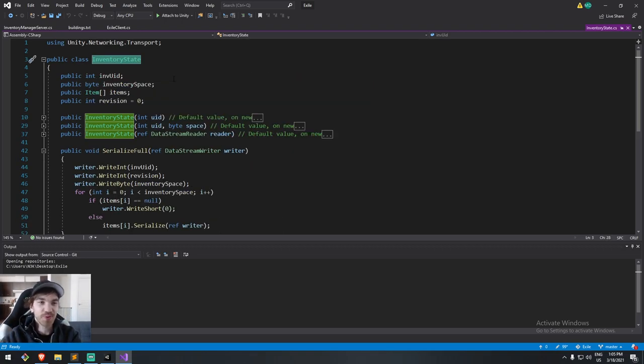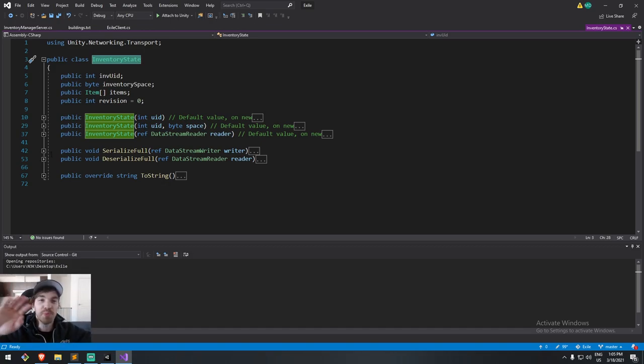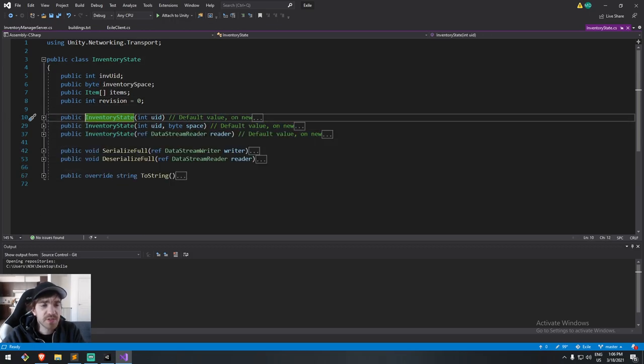InventoryState is: if one person has an inventory, InventoryState gets the whole thing — you can serialize that state and replicate it somewhere. The fields are: inventory ID, inventory space (players have a default of 30, a chest might have 10), a list of items, and also a revision number. The revision number is used to make sure we don't have desynchronized inventory. When I create a new inventory for testing I give it a space of 30 and assign some items manually.